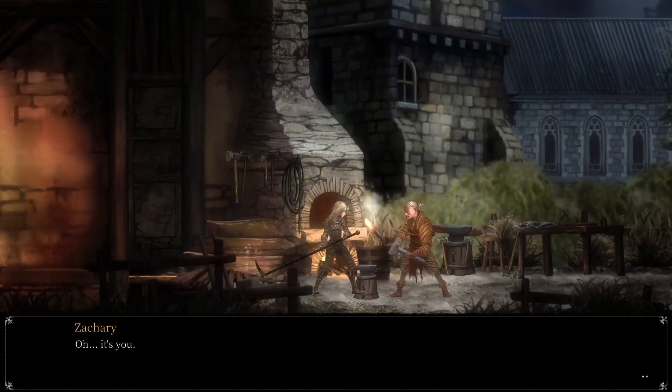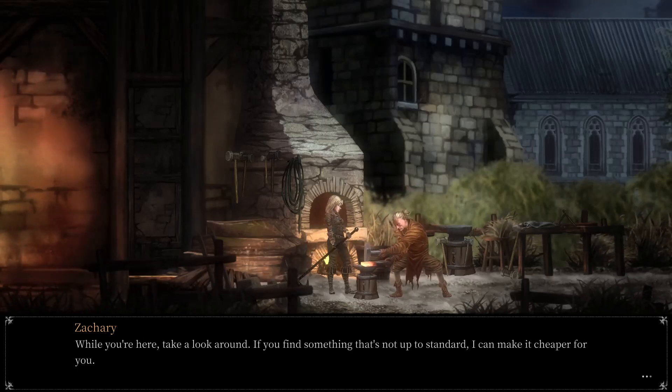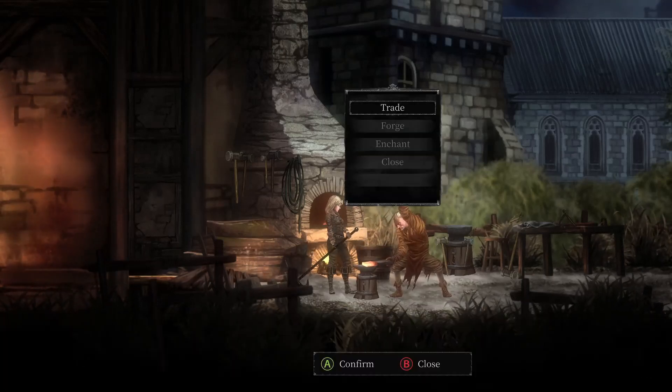Here we go — Zachary: 'Oh, it's you. While you're here, take a look around. If you find something that's not up to standard, I can make it cheaper for you.'